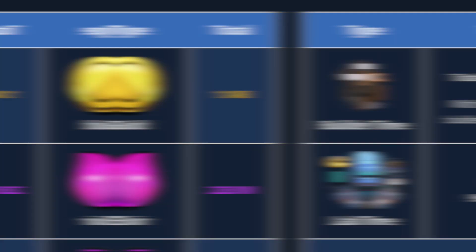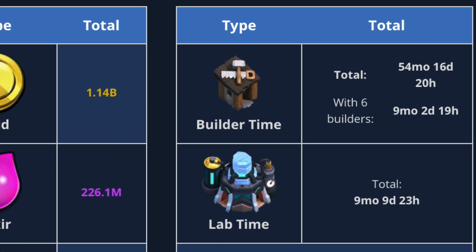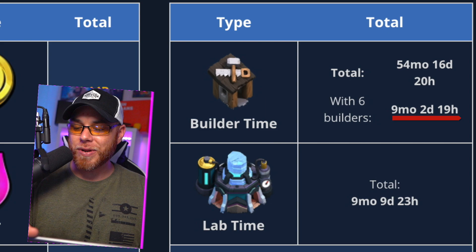When we look at these statistics, you'll notice that with six builders we have nine months, two days, and 19 hours remaining. And then the Laboratory, because we've been using Hammers of Fighting and Spells, we have nine months, nine days, and 23 hours.